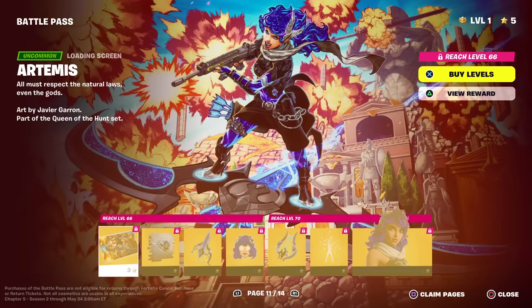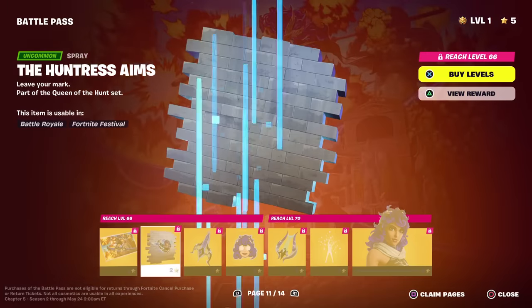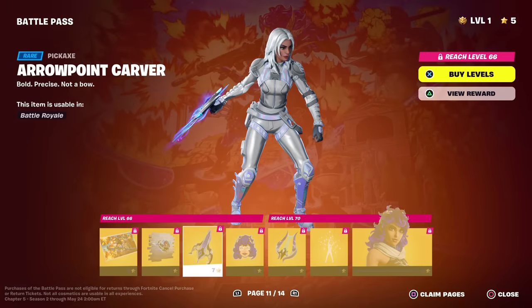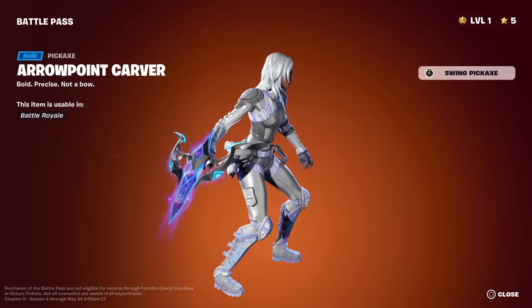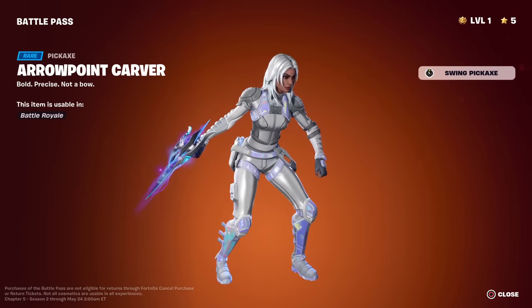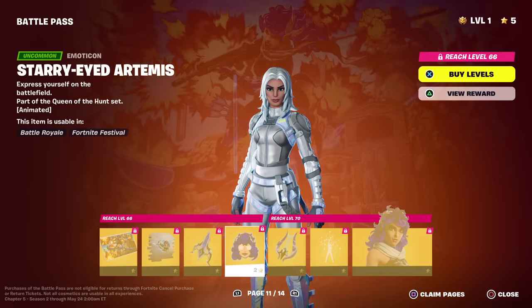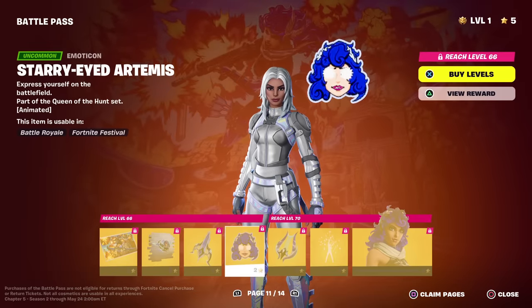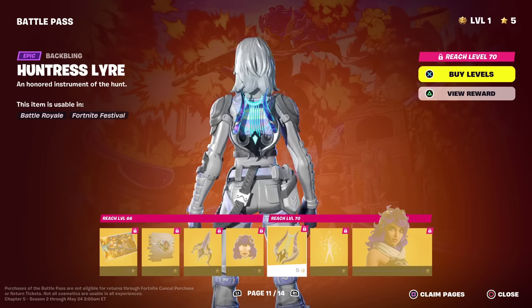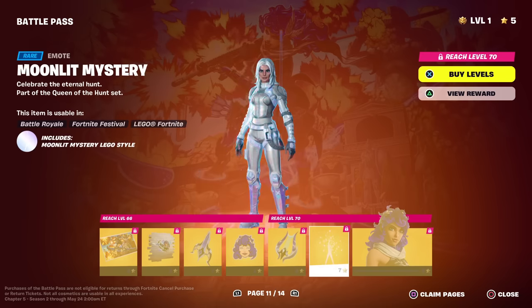Artemis is the goddess of the hunt. There's the Huntress Aims Arrow Point Carver pickaxe — man, are all the pickaxes on the hand? Nice galaxy effect though. Starry-Eyed Artemis — animated. Here's her back bling — all the back blings kind of look the same too. Moonlit Mystery emote — oh that's cool. She must have a music pack too because it's playing a custom song.